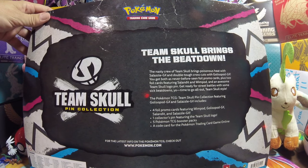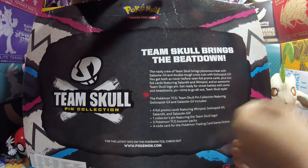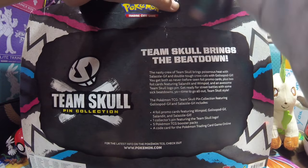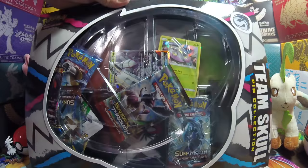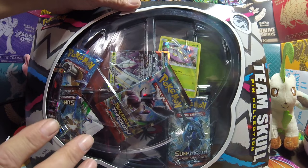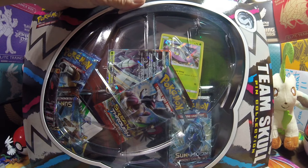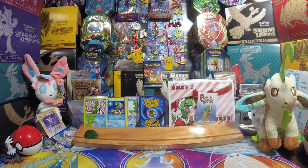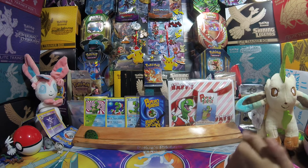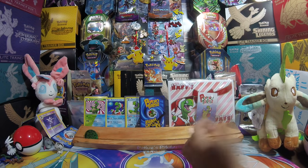Today we're opening up a Team Skull pin collection. This is what comes in it — what's left of the back, it came in a little banged up. This is how it came to the house; it might have been even worse when it arrived. We had a rough ride with the booster boxes, so let's take a look and see if there's anything salvageable. One pack stayed in place — was that one Burning Shadows?